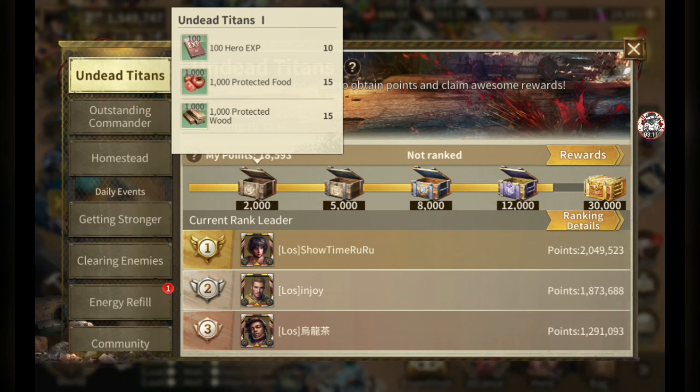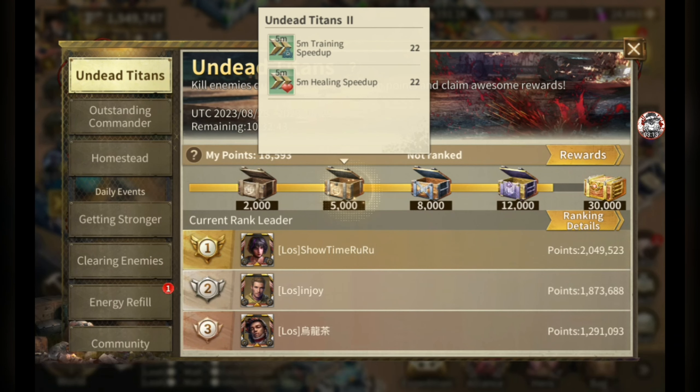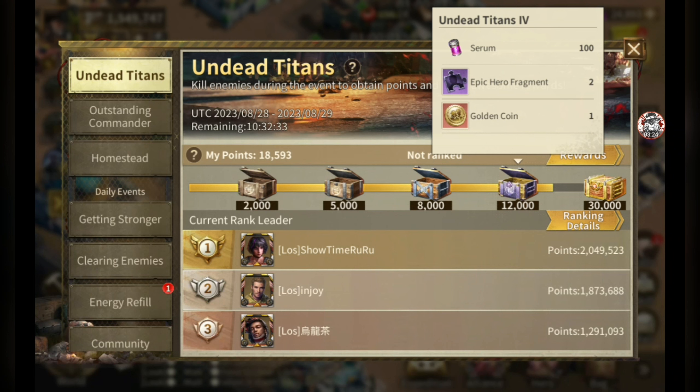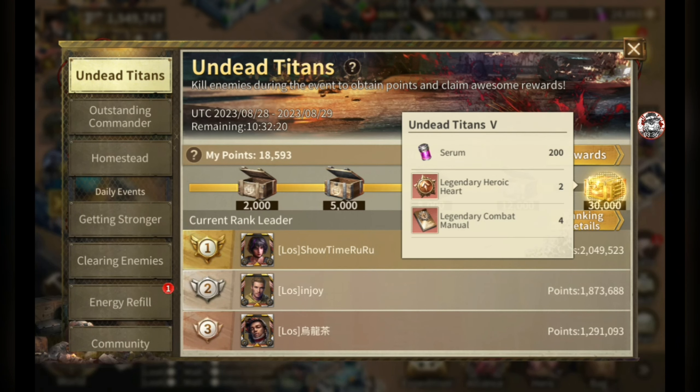The first chest rewards include resources, troop training, and some healing speed-ups. At 8,000 points you get Epic Hearts and Epic Combat Manuals. At 12,000 points you get 100 serum, two Epic Hero Fragments, and one Gold Coin. Gold Coins are great for Elite Recruitment to get Legendary Heroes. The final rewards are Legendary Heroic Hearts and Legendary Combat Manuals.